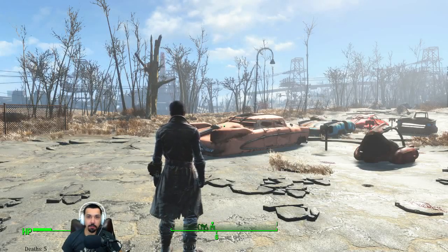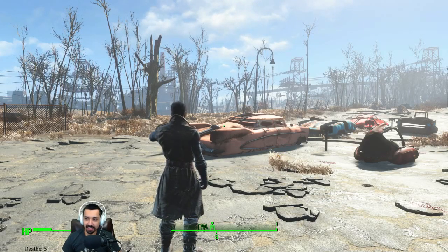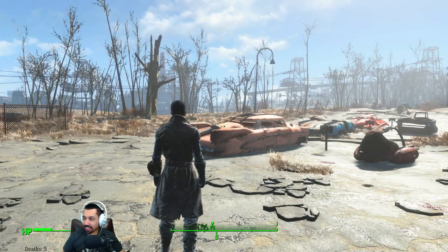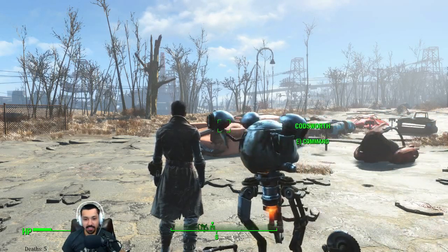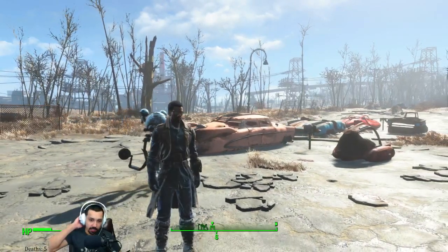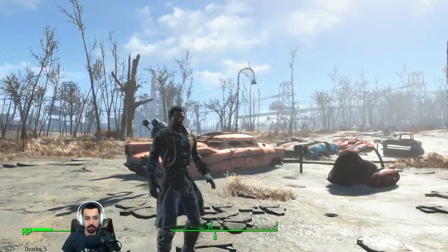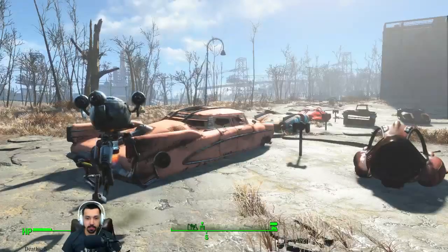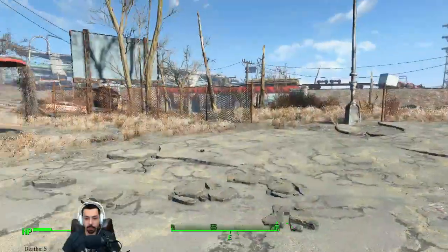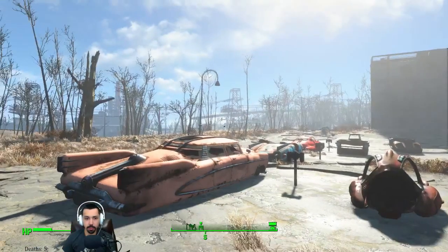Welcome to another session of our Fallout 4 playthrough. What you didn't see is I threw a Molotov cocktail at this freaking car when I was trying to alt-tab so I could get the death counter to work. Someone says make the Pip-Boy black — not today. Today's not going to be the day. We'll just continue rolling with this puke color. Anyway, we ended up at the drive-in last time, which was pretty cool.